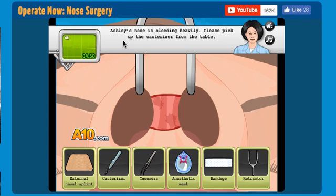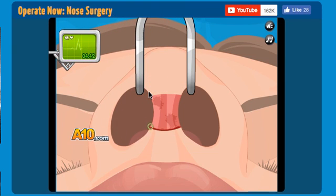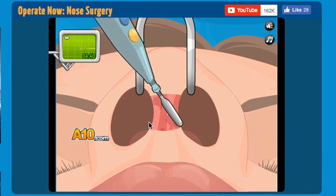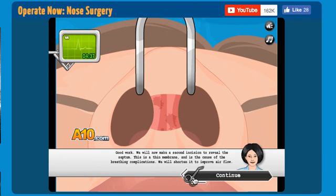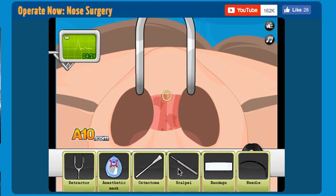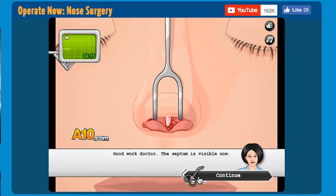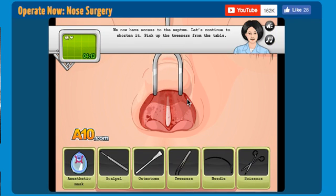Ashley's nose is bleeding heavily. Oh my god. What's that? Good work. We will now make a second incision to reveal the septum. This is a thin wall — because of the breathing complications, we will shorten it to improve airflow. Please pick up the scalpel. Now make an incision. Eww! That's the bone. Good work, doctor. The septum is visible now. Oh my god.